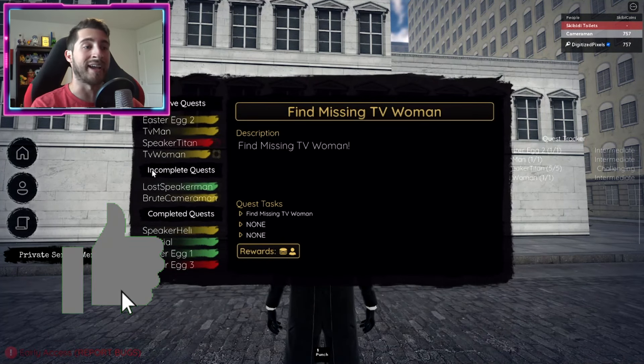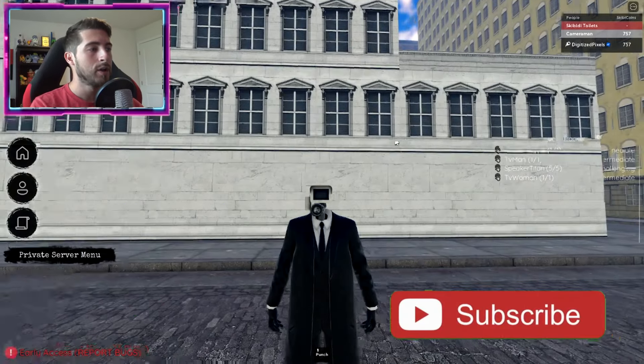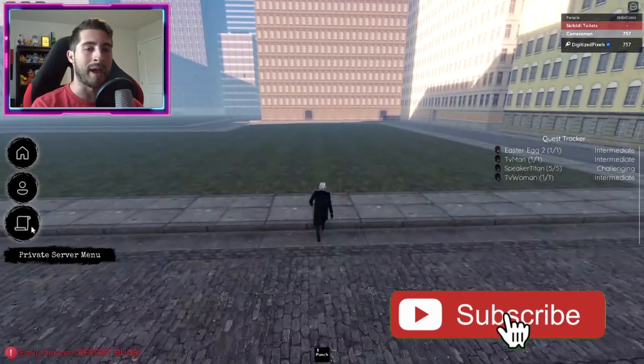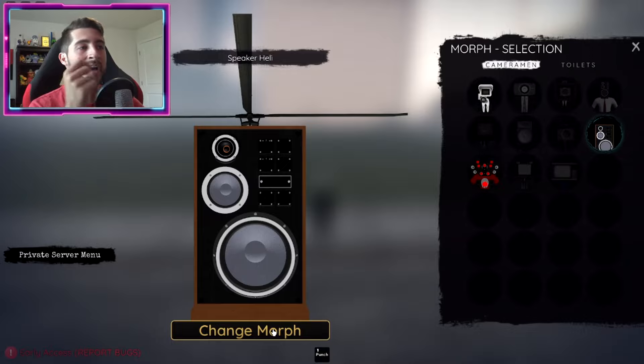Before anything, go ahead and make sure you activate your quests — I forgot to, as you can tell. Once you have them activated, we're going to start with TV Man. I do suggest using two morphs that will help you get around quicker.